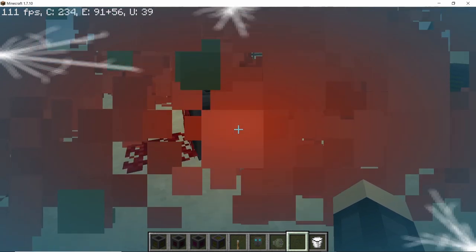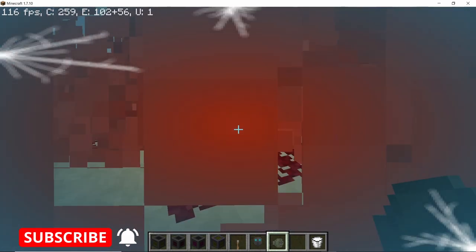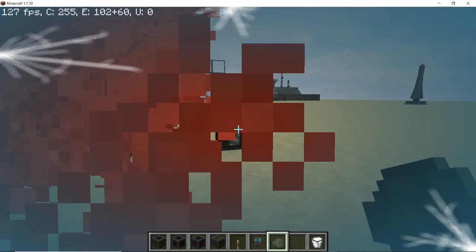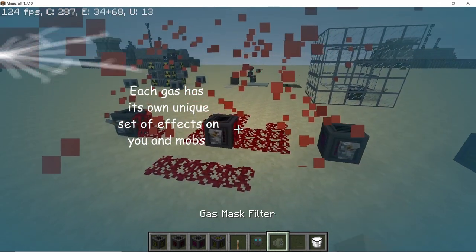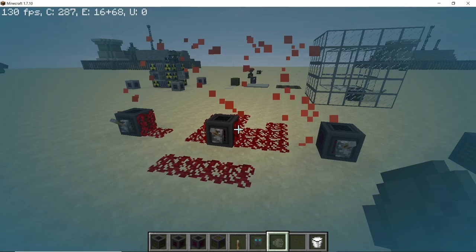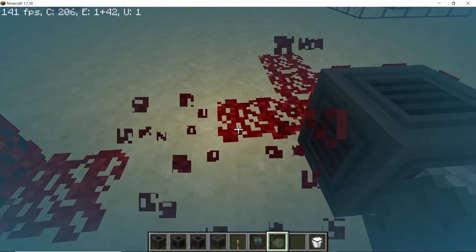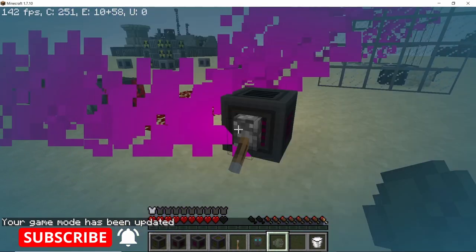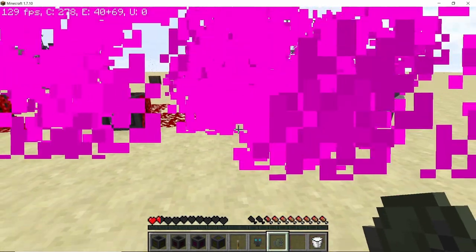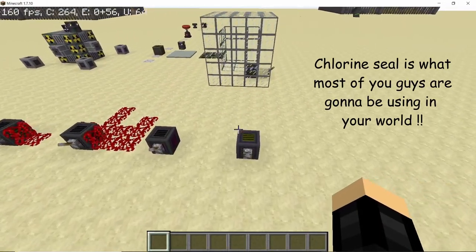The cloud vent releases red colored gas and leaves some tints on the floor and surrounding area. These things kill really quickly. Switching to survival mode and walking into a pink cloud vent demonstrates just how fast they kill — as you can see, these things kill really, really quickly.